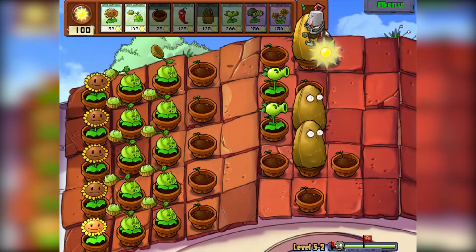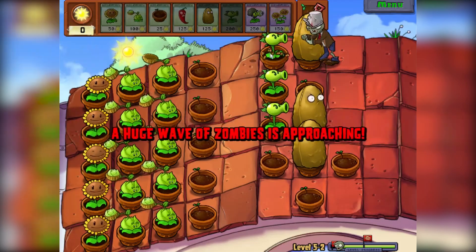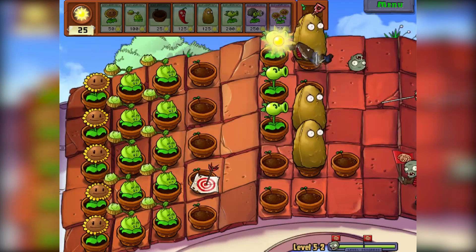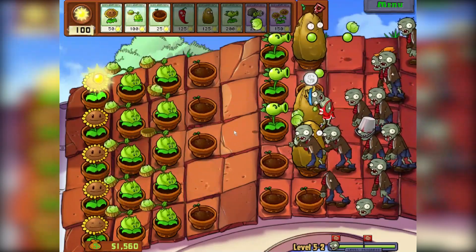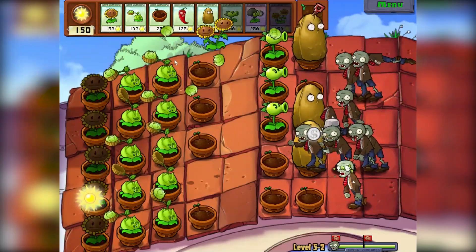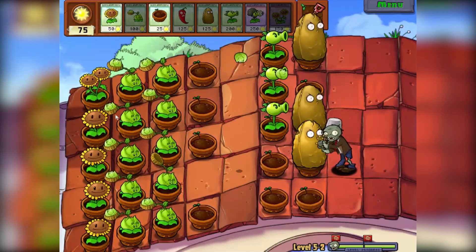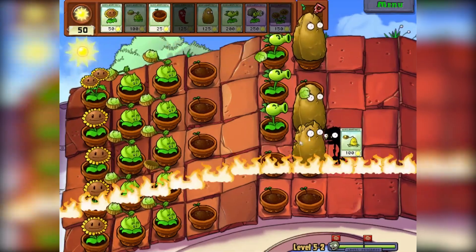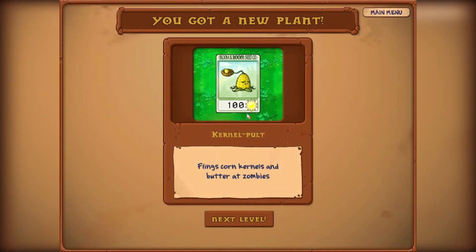I'm not sure these cabbages are doing much to this metal helmet zombie. Come on, one more sun — yes, there we go. Huge wave of zombies is coming — this is the final wave. Can we defend it? I think we can. He's going to steal that empty pot — that's okay, I'm fine with that. We did manage to get the Gatling Pea, and that's okay. That looks really nice. We got a corn catapult thing — the Kernel Pult! It flings corn kernels and butter at zombies. That's strange!